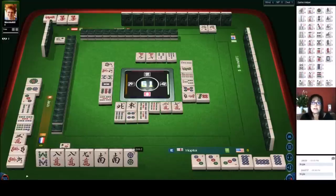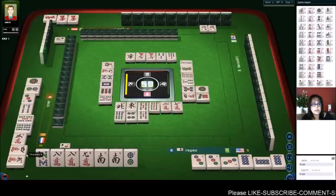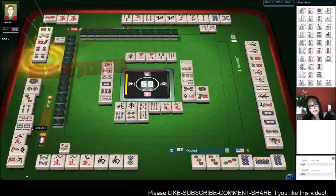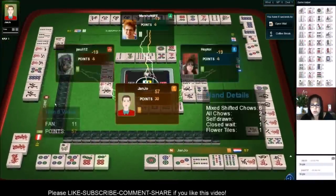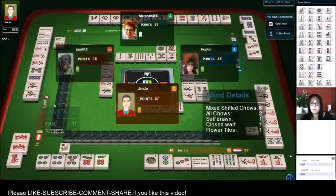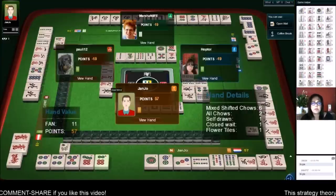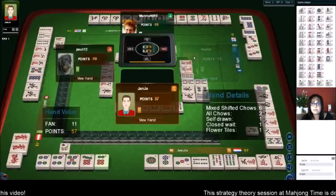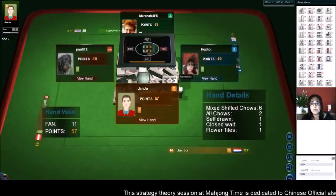One of my goals is to not discard the winning tile, but with this version sometimes it's hard to tell. For example, this player over here has mixed suits — looks like they have mixed shifted chows, all chow, self-pick, closed wait, and a flower: eleven fan. Since they self-picked, we're all tied for second place as opposed to fourth.